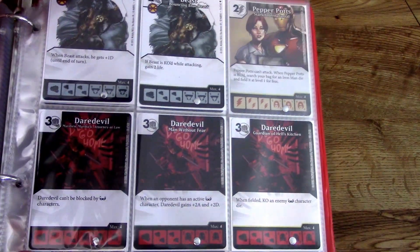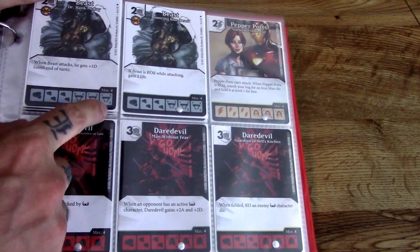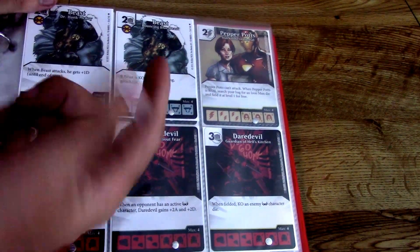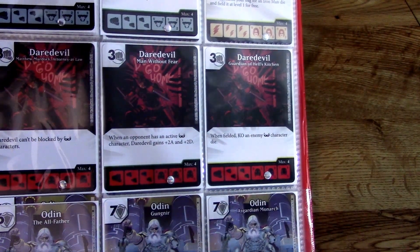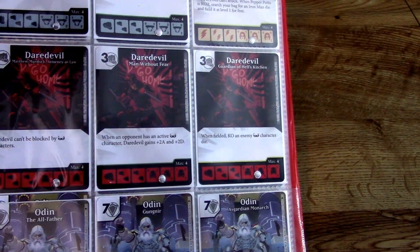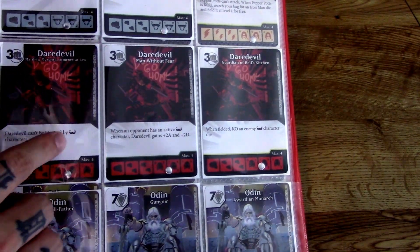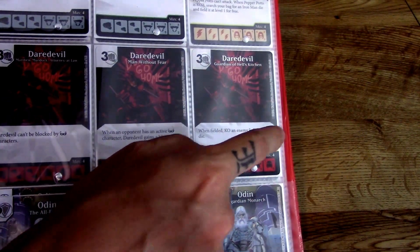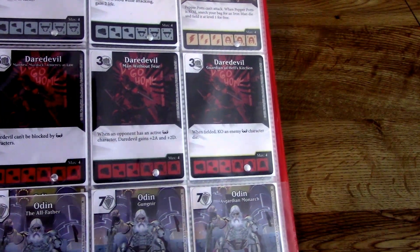The first character we have is the X-Men's Beast. I like this Beast die and he's a pretty cool character — a 3/2, kind of small but cheap to bring out. When Beast attacks, he gets plus one defense. If Beast is KO'd while attacking, gain two life. I love Daredevil — I've always been a Daredevil fan and when the show came out I was pretty psyched. That's why he's in this set, even if he doesn't have too much to do with Age of Ultron. Daredevil can't be blocked by mass characters, and when fielded, KO an enemy mass character die. He's not really strong but he is cheap — a 3/3 on his final.